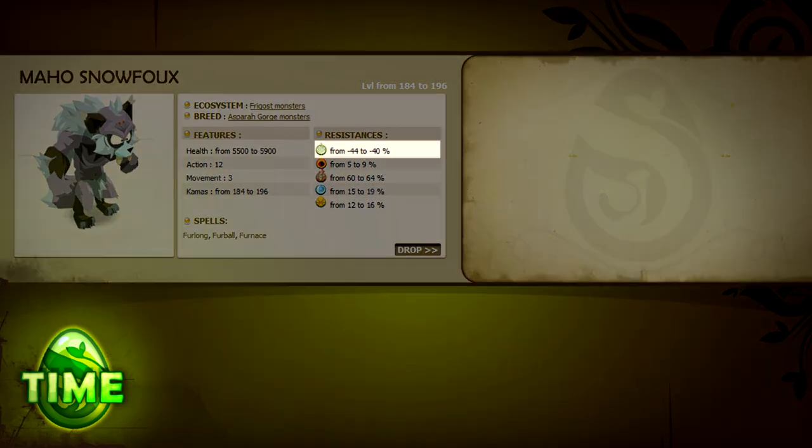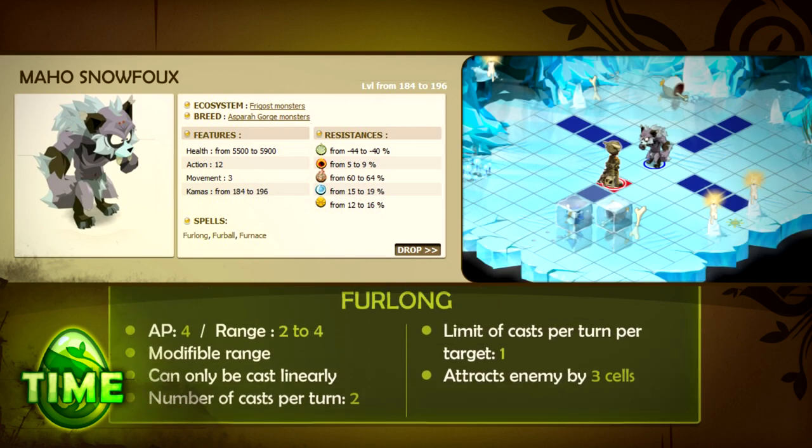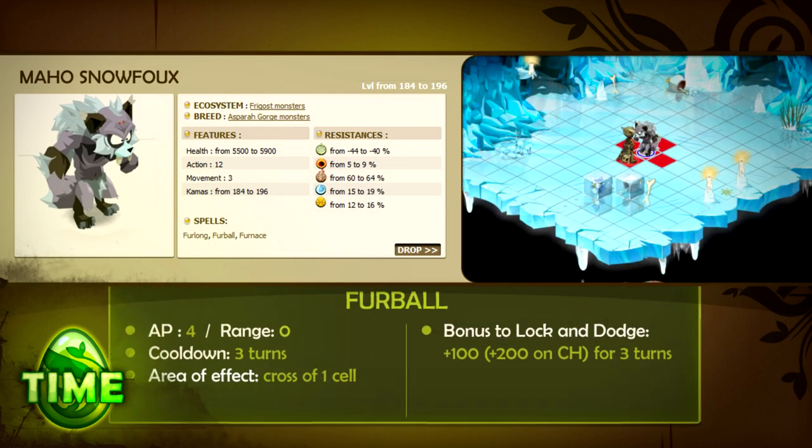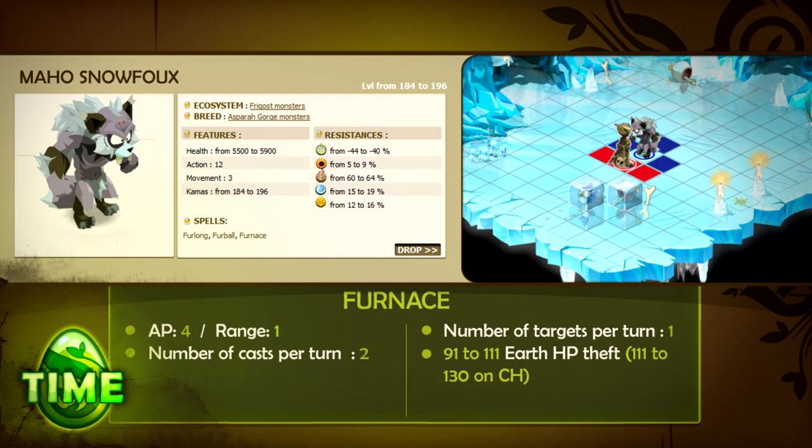The Maho Snowfox is weak to air and resistant to earth. It has 12 AP, 3 MP, and 3 spells. Furlong attracts the target towards the Maho by 3 squares. Furball gives a lock and dodge bonus to the Maho for 3 turns and all allies within melee range of the Maho. Furnace steals HP with earth damage in an area of effect. This spell will also damage allies who are within melee range, so use the Maho to help kill easier monsters that are weak to earth.